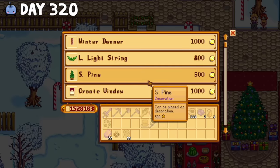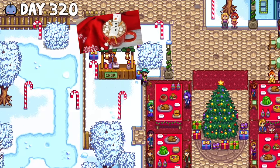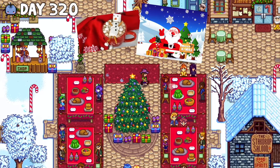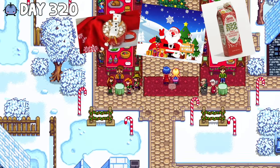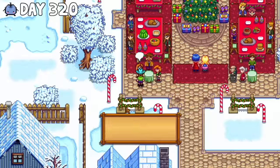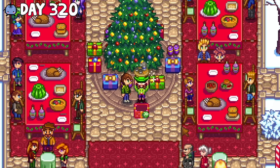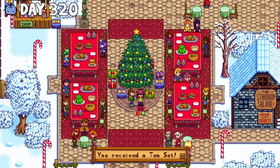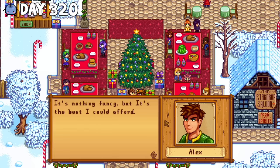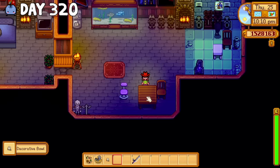But I couldn't stay mad long, because the next day was the Feast of the Winter Star — that's a time for cheer, happiness, and eggnog. I gave Elliot some crab cakes and ended up getting Alex as my secret Santa, who gifted me the tea set. I think it might be rare, but I consume probably dangerous amounts of tea, so I found it pretty fitting and placed it on my living room table.